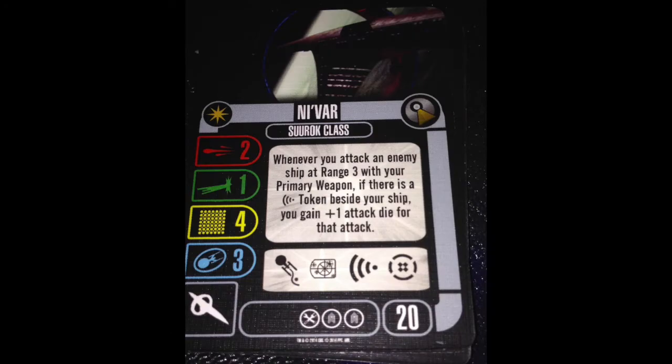Base stats of 2, 1, 4, 3. 20 total points. The nice thing here: 4-hull means you can support attack squadrons — that's useful. The downside is 4-hull also means you can't take Improved Deflector Screens. It's a trade-off.